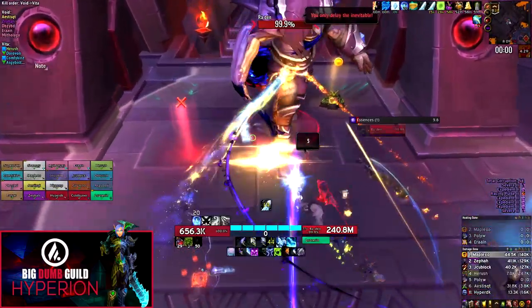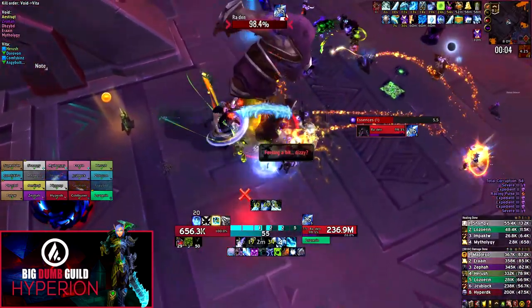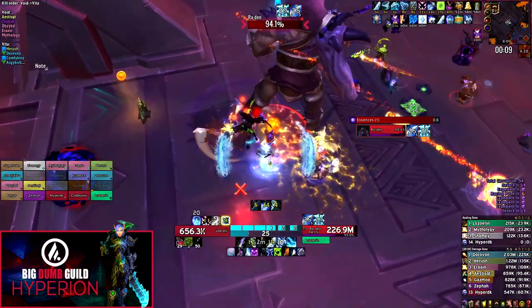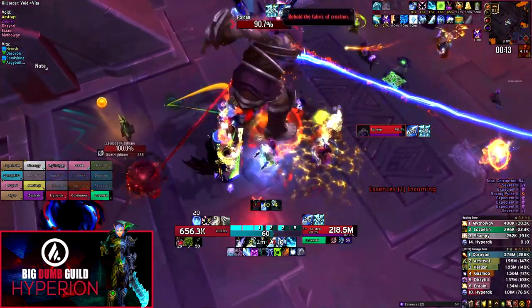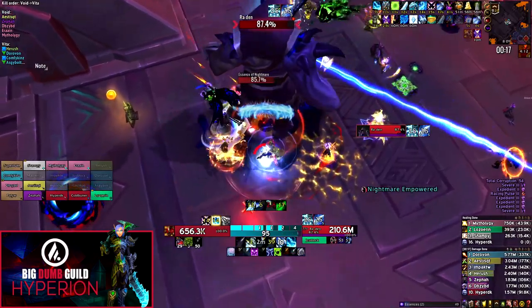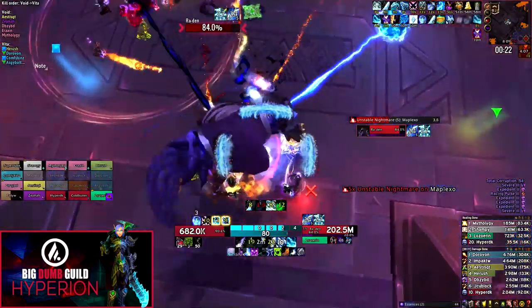There are two major strategies people use nowadays. The first is dealing with three sets of orbs and then lusting the second phase. The second strategy is lusting on pull and only dealing with two sets of orbs — this requires much higher DPS output but makes the fight significantly shorter and skips a set of orbs.